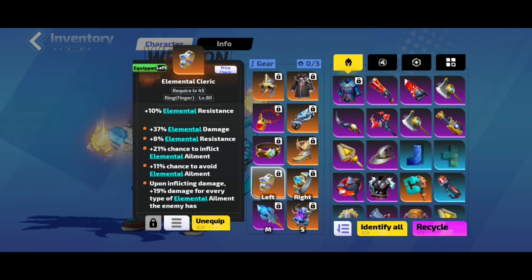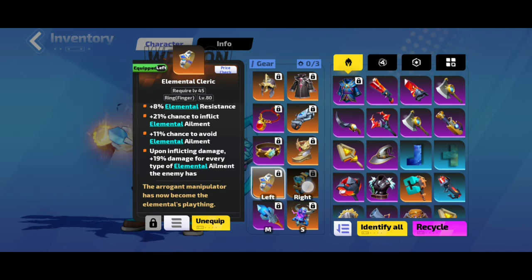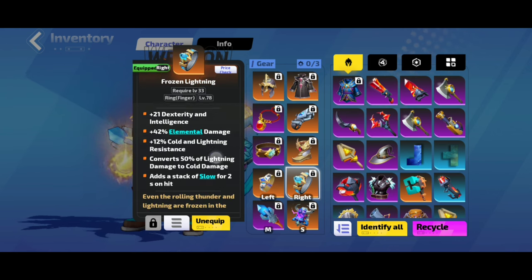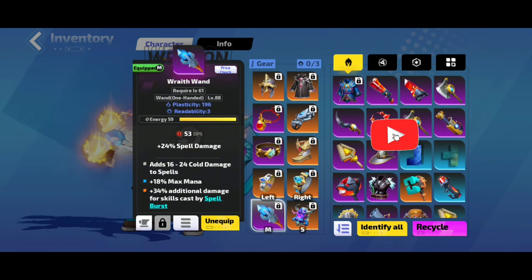For the rings, if you don't have what I have, just use any normal rings with elemental damage or cold damage and some resistances. But if you have the ones I'm using, they still have a lot of mods that you really need to start this build.